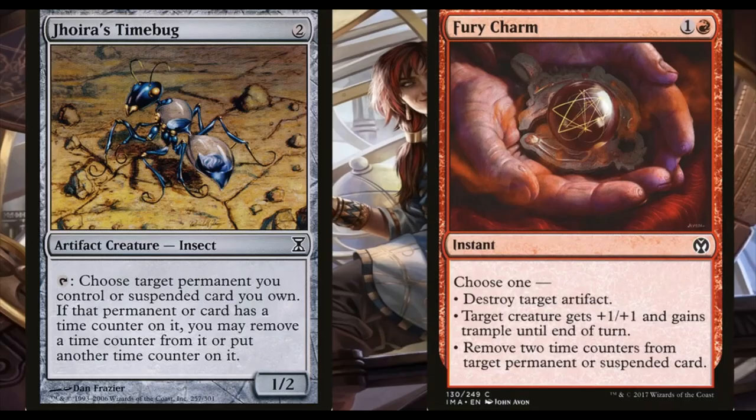Jhoira's Timebug and Fury Charm are easy ways to start removing those time counters faster so you can get the suspended card out as early as the turn after it was played. With Jhoira's Timebug, you tap it to choose a permanent you control or a suspended card you own — if it has time counters on it you can remove one or add one. So if you get your Timebug on turn two, Jhoira on turn three, then on turn four you're suspending a card and tapping to remove those counters even faster, really putting pressure on your opponents. With Fury Charm it's the same thing — remove two time counters for two mana — and if you don't need to remove counters you can destroy artifacts or give a creature trample to push through those finishing points of damage.